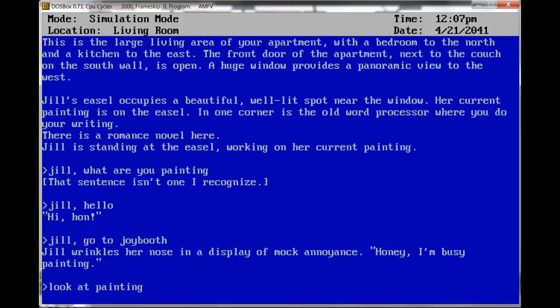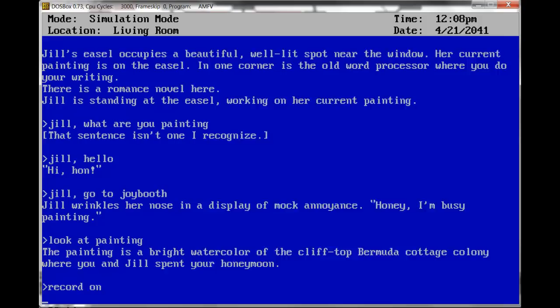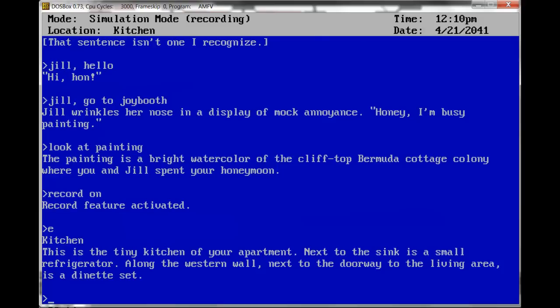The painting is a bright watercolor of the clifftop Bermuda Cottage Colony where you and Jill spent your honeymoon. I'm supposed to be recording, aren't I? Record on. Record feature activated. East. Kitchen. This is the tiny kitchen of your apartment. Next to the sink is a small refrigerator. Along the western wall, next to the doorway in the living area, is a dinette set. Open fridge.